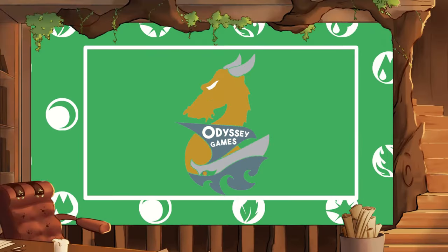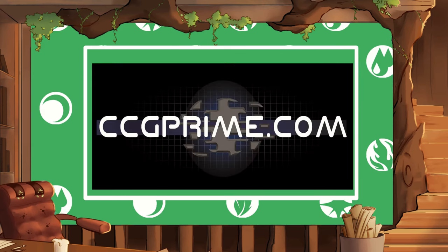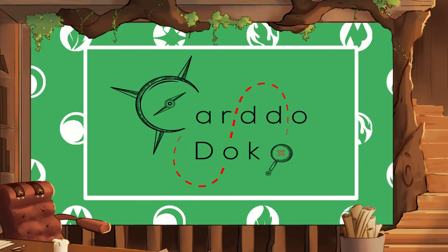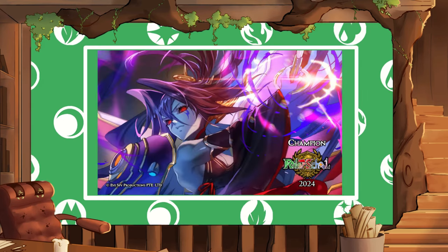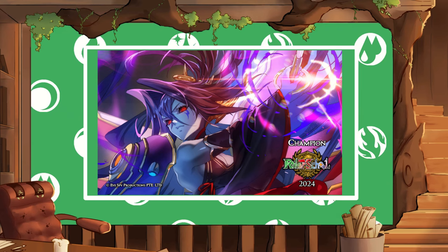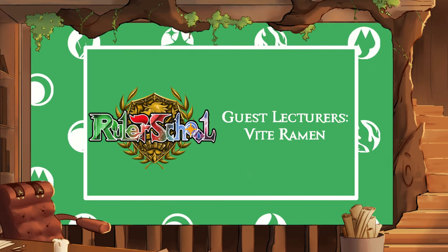Ruler School is brought to you by Odyssey Games, where you can go to pre-order upcoming Force of Will sets. CCGprime.com for singles and supplies. Cardodoco.com for those rulers in the international market looking for product. The Ruler School Circuit Series, now offering our 2024 Quarter 1 Circuit Kits. And our guest lecturer members, Fight Ramen.